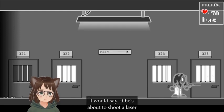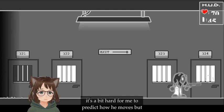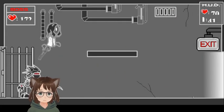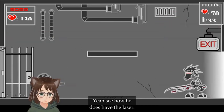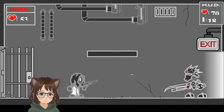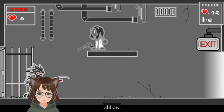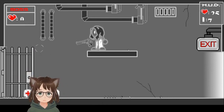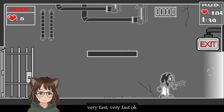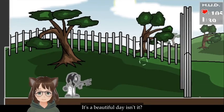He will shoot a laser. If he's about to shoot a laser, I wouldn't jump sometimes. He will also try to jump up at you and try to rush at you. It's a bit hard to predict how he moves, but we can do this — we need to watch our health though. All right, watch this — ooh! We timed it wrong. Oh, that was close. It could've done better, but I really can't predict that very well — it's very fast. All right, let's go to the exit. We made it! It's a beautiful day, isn't it?